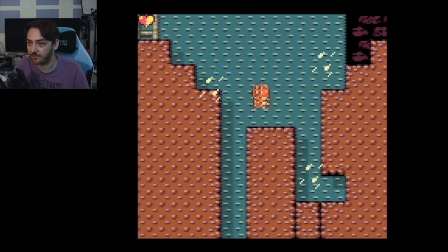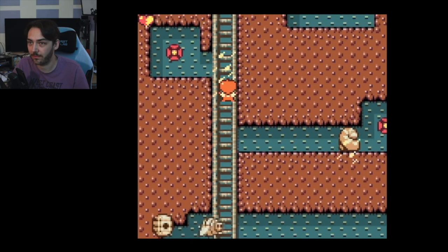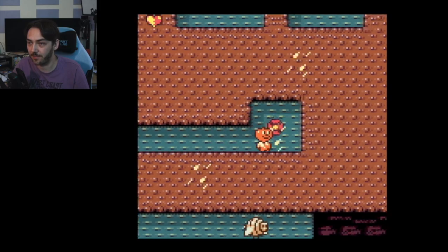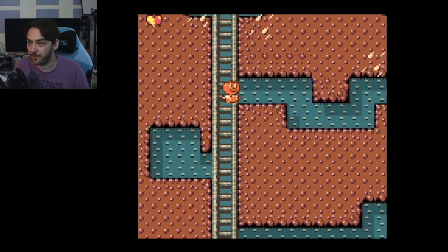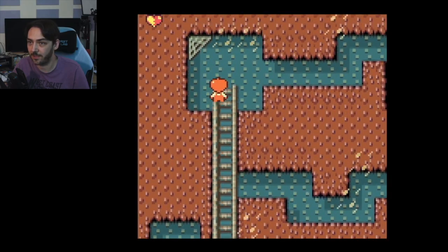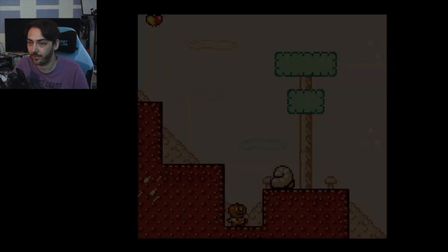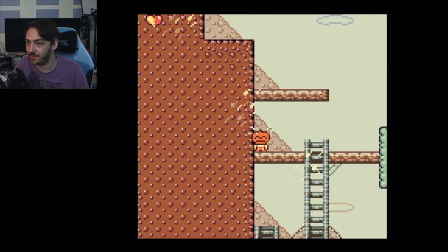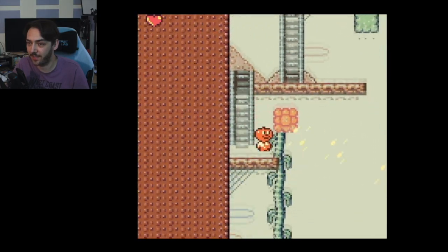Something weird is going on there. I can squash him and get that one, though I think I missed something by not being able to go through the side at the bottom. Hopefully there's some health around here. Something went weird with the camera — I think that's because it reached the end of the screen and had to reset. I got my health back so I think the left part of this stage is done.